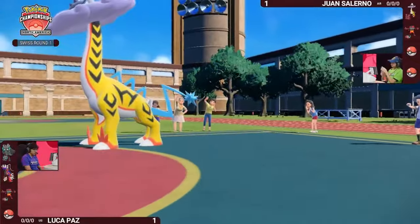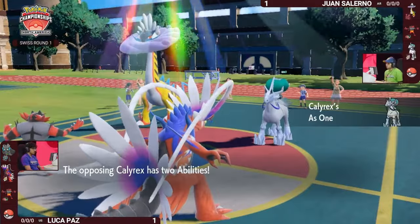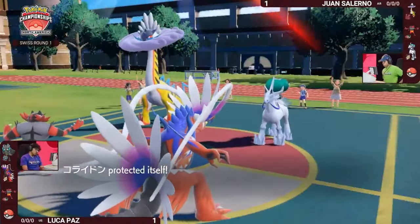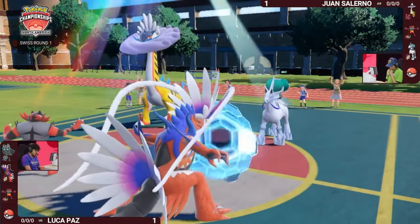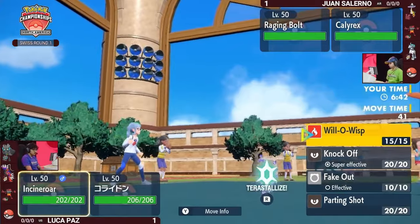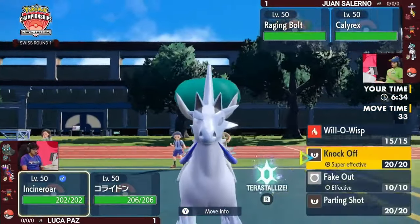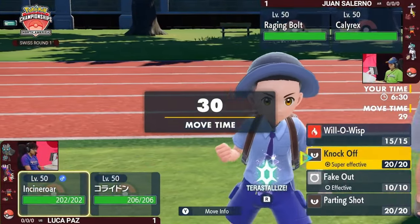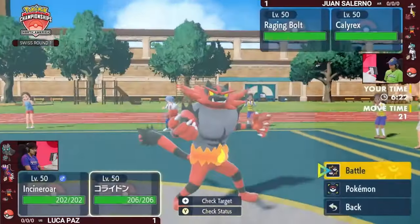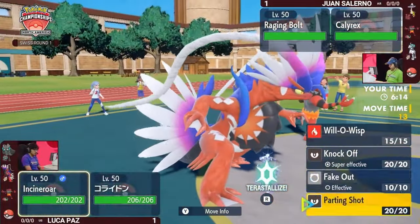Luca plays conservatively, switching out Ogre Pawn for his own Incineroar, getting an Intimidate off onto Juan's Incineroar — but that's an immediate switch back out into Calyrex, facing down Koraidon and Incineroar. Luca brings in Incineroar against Calyrex for free thanks to Koraidon's Protect, but Juan's Raging Bolt goes for Draco Meteor into the Koraidon slot — no damage because of the Protect. Calyrex is again looking scared against both Pokémon. Juan can keep it on the field by Terastallizing this turn, or Protect — but then what does that get you the following turn?